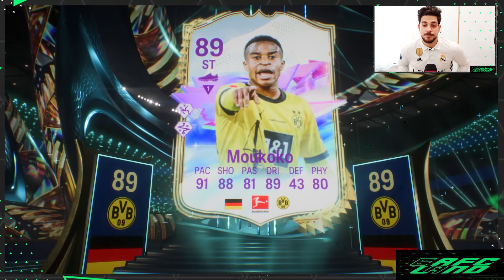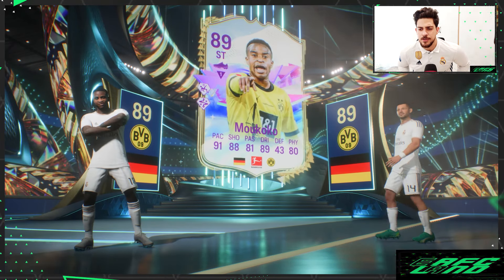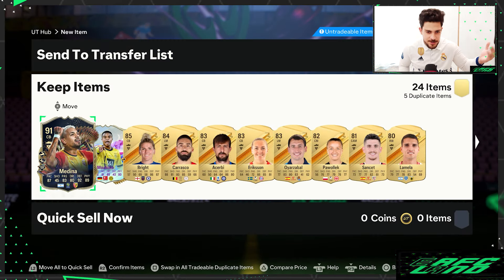It's Makouko with a Team of the Season card, and Medina — just regular repeatable cards, you could say. Not much from these Mega Packs.